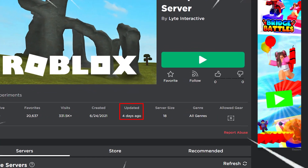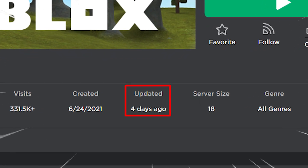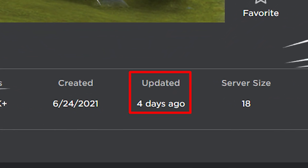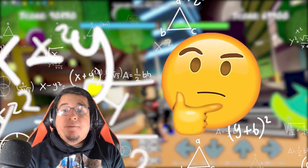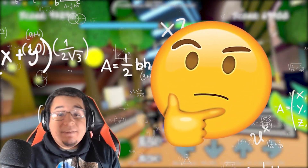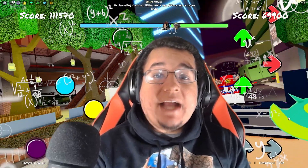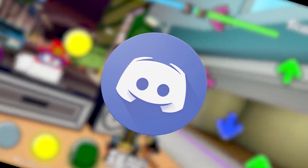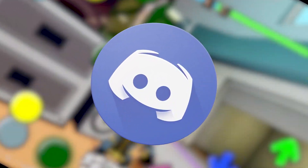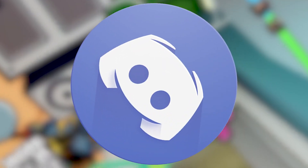The Funky Friday experimental server was not up and running during the time of the message, which brings up a lot of questions. How was Red able to get this screenshot of new notes, caution notes, and mechanics already within the game? And are they actually real?